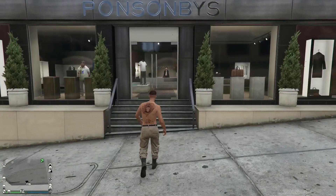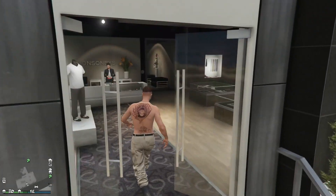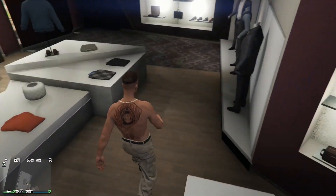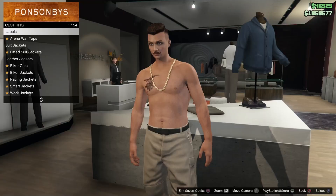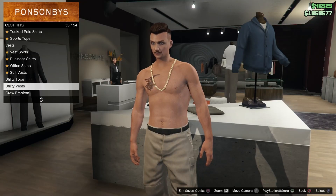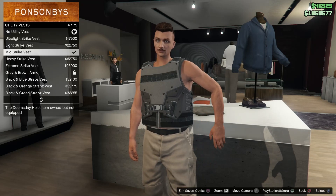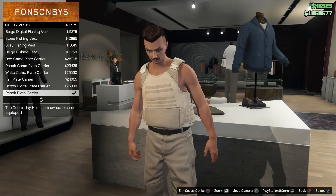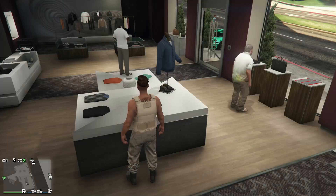Let's get straight into the video. The first thing you'll do is make your way to any clothing store. Once there, equip the pants you want this outfit to use and make sure you don't have any tops on. After that, go to utility vests and equip number 43 — the Peach Play Carrier. Equip that one.